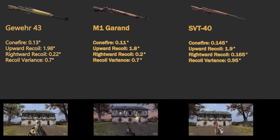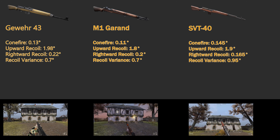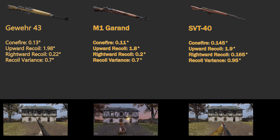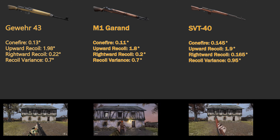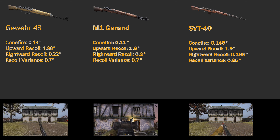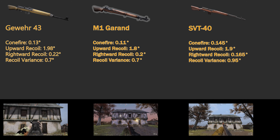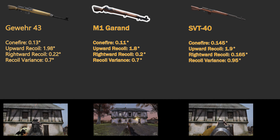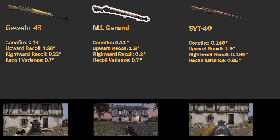All three of these weapons have very nice cone fire — that's the width of the very first shot you take at your target. On the other hand, they also have massive upward recoil and recoil variance. To give you an idea of how massive, the MG42 has an upward recoil of 2.07 degrees and a recoil variance of only 0.4 degrees — and the MG42 kicks like a mule. The M1 Garand does come out a little better here: it has the smallest cone fire and smallest upward recoil, and the same recoil variance as the Gewehr 43.